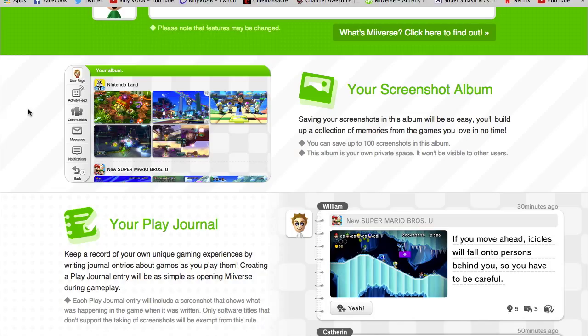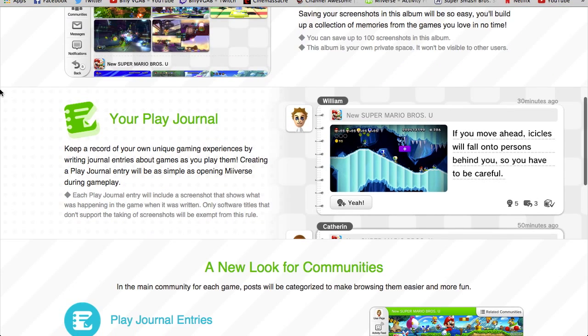First things first — you get a screenshot album. I really like this. You know how you can pick your favorite handwritten screenshot? In your profile, you have an option of using one of your screenshots as a banner. That was a handwritten one at first, and I took mine from Mario 3D World. But you are able to do it with regular screenshots, and now you can save up to 100 on an album. I think that's really cool.